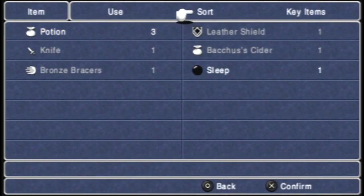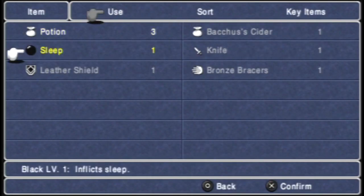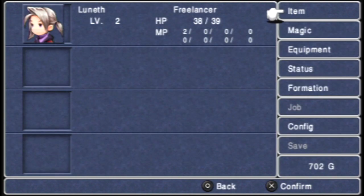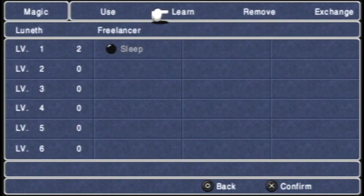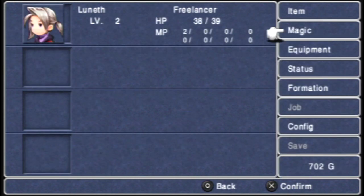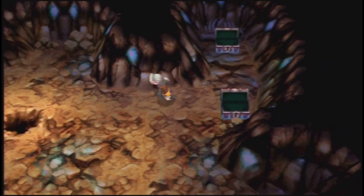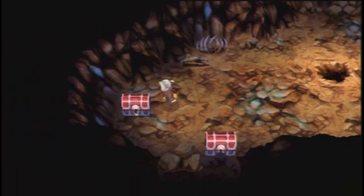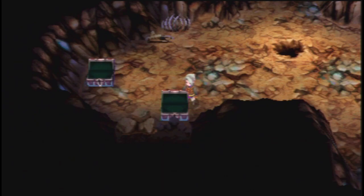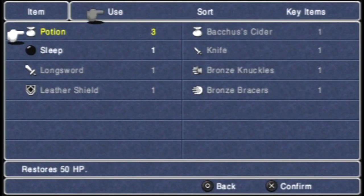We also find some more bronze bracers, the Sleep spell, and a few other things. I mentioned we start off as the Freelancer class - it's very basic and bare bones. We can equip magic up to level one spells of both black and white magic, and we can learn spells by clicking on them in the item menu or using the learn menu in the magic system. You can also remove spells and exchange them between characters. Freelancers are fairly limited in what they can do and don't have great stat growth, so once we can change off of it we will. We also got Bronze Knuckles, which are for the Monk class we'll get a little bit later.